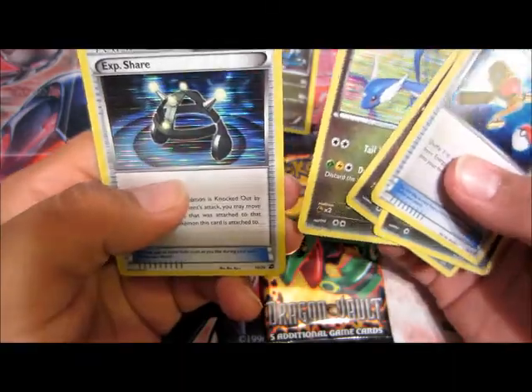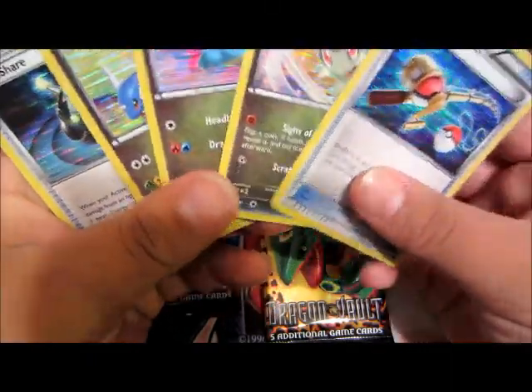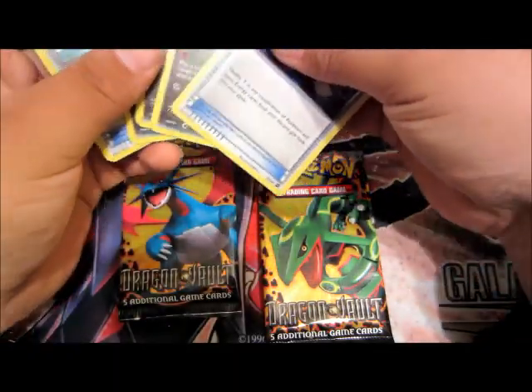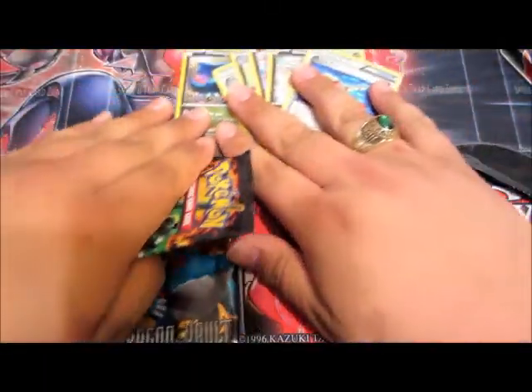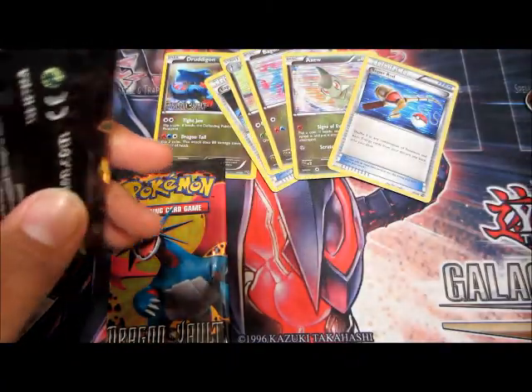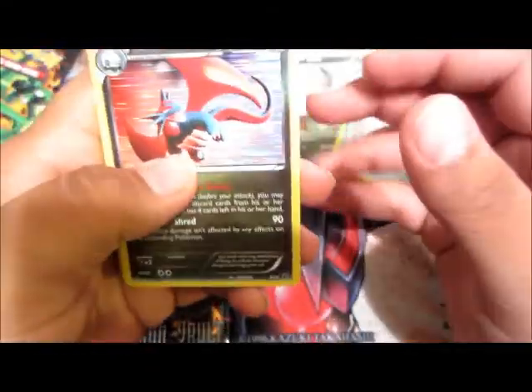Dragonair, Latios — I remember that one — and the Axew, Axew, Axew. I don't know if any of these are good or not; if they are, just leave a comment down below and tell me. They're all foil, so that's pretty cool.